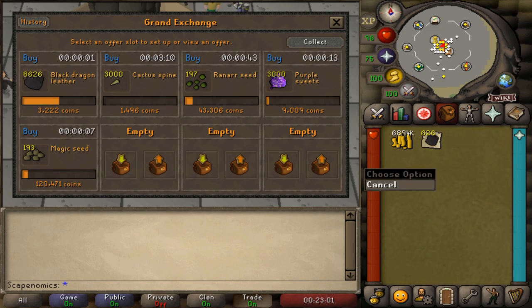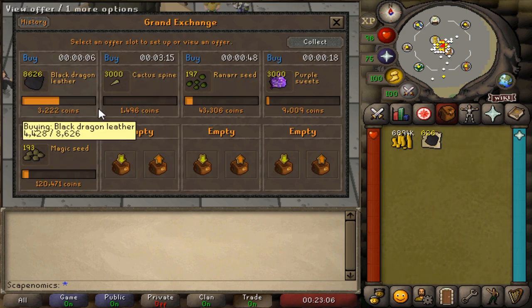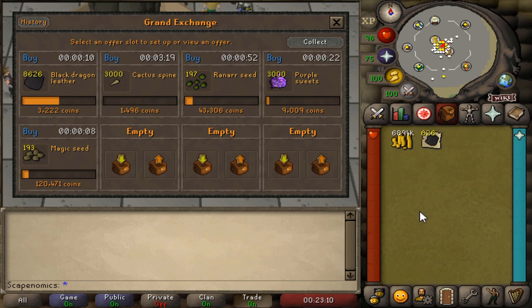You'll notice in this new meta of flipping you'll have to adjust your offers very, very often. I've already had to adjust my Black Dragon Leather to make sure I'm staying competitive on my buy offer, and that'll happen a lot. Your offers will stop filling — if that happens, just adjust the price a little bit upwards and continue on flipping.